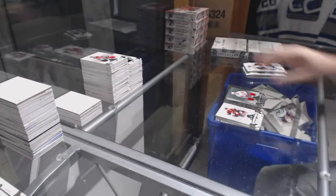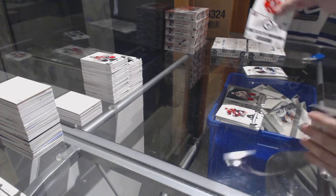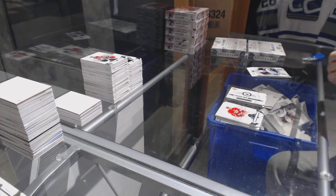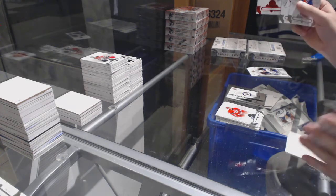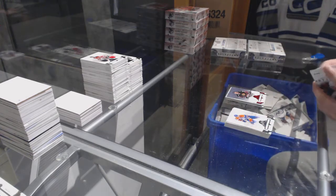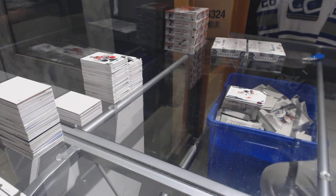Wow — we've got some damn good redemptions to go off of. Winnipeg Jets, rookie redemption. Chicago Blackhawks, red, numbered 2.99, Bob Probert. And Colin White for the Sens, numbered 9.99.